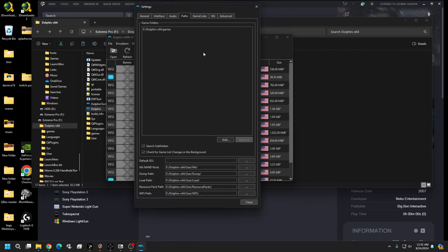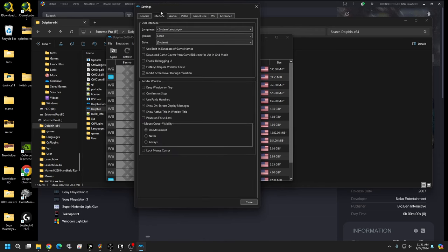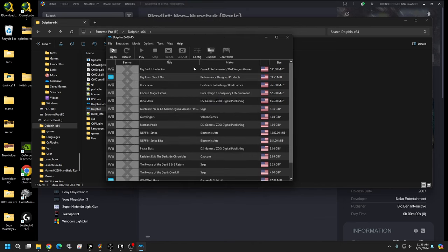Go to Options, Configuration, Paths, and hit 'Search Subfolders' — that's it. Hit Close and now you should have all 16 games. Then go to Config, down to Interface, and set 'Mouse Cursor Visibility' to Never, or it will show up on your games. Also uncheck 'Confirm on Stop' so you're not asked to confirm every time you quit. You can also change the theme to dark mode if you prefer.